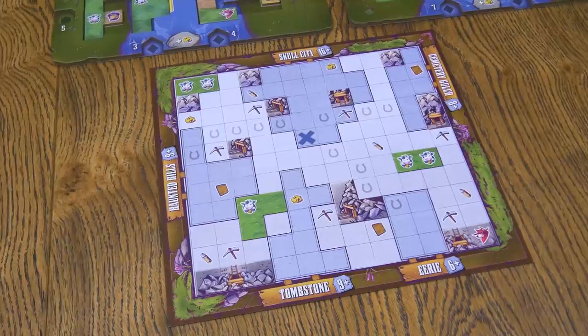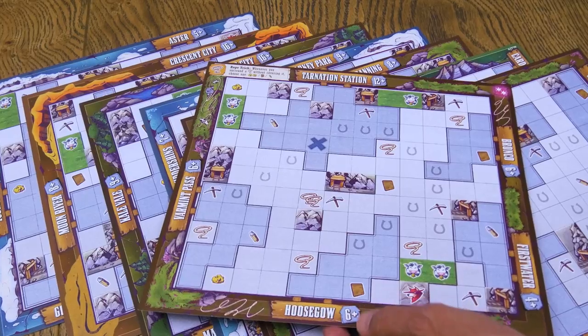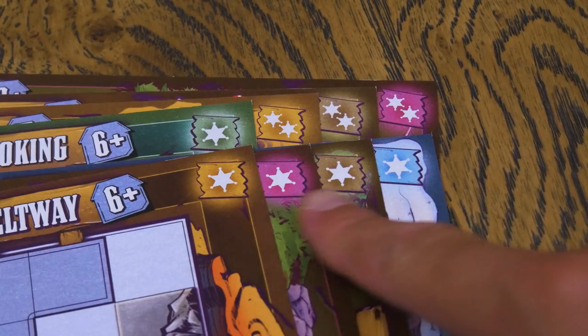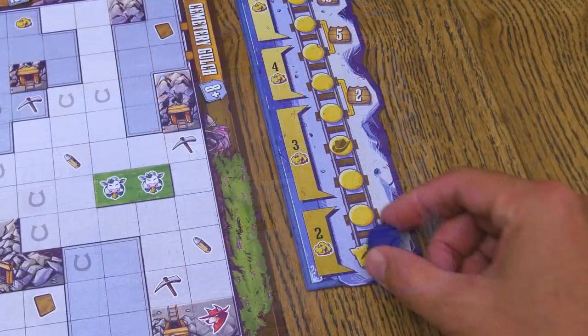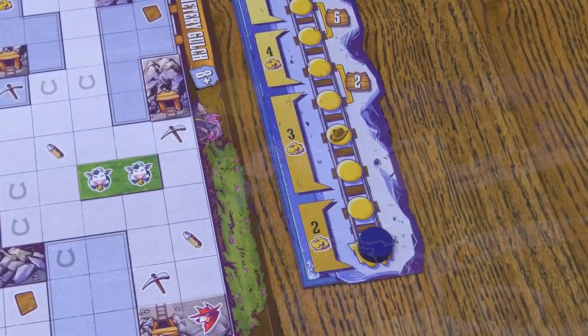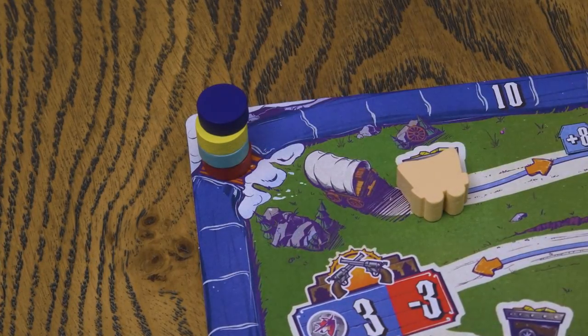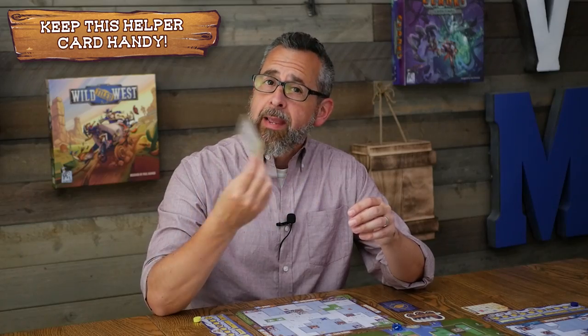Next, each player takes their own personal components. Take one of the settlement boards and place it in front of you. Each board has a normal side with better bonus spaces and a wild side with unique rules. You can also find a difficulty rating for each board here in the top right corner. If this is your first game, the normal side is recommended, otherwise choose whichever side you'd like. Place a mining track alongside your settlement board and one of your player markers on the bottom space of the track. Place your other player marker on the start space of the scoreboard, beginning the game with five points. And each player should take a helper card, which is your player aid for in-game and end-game scoring.